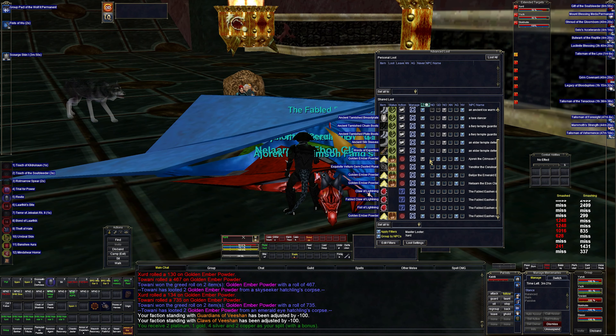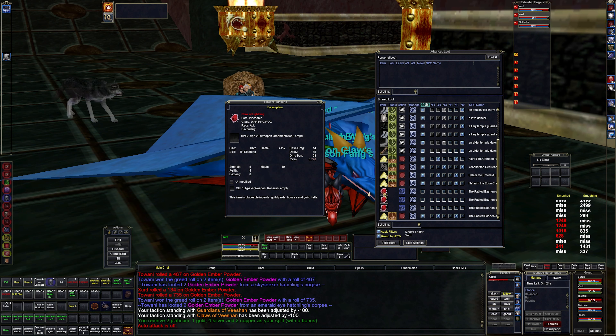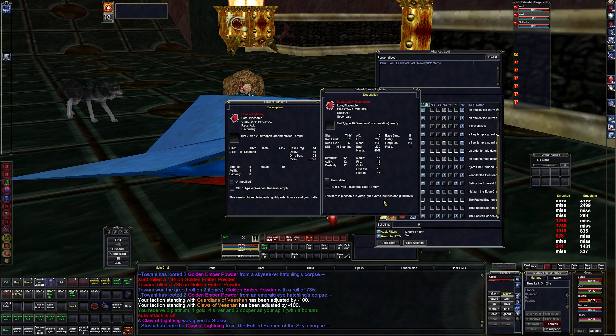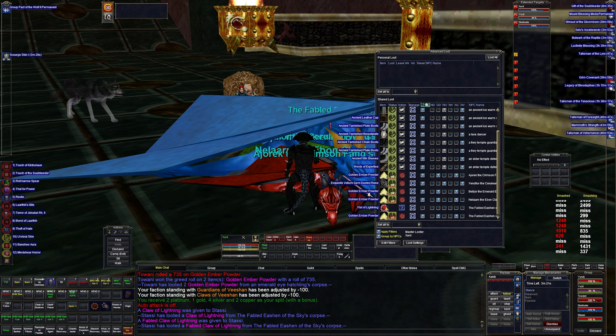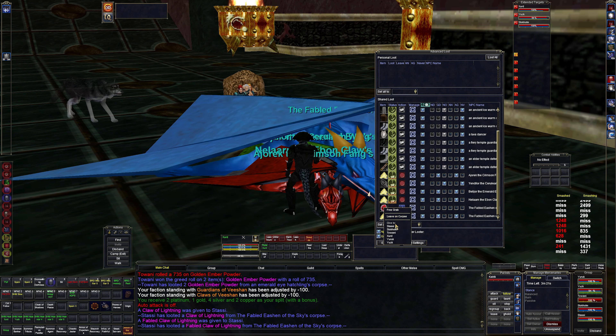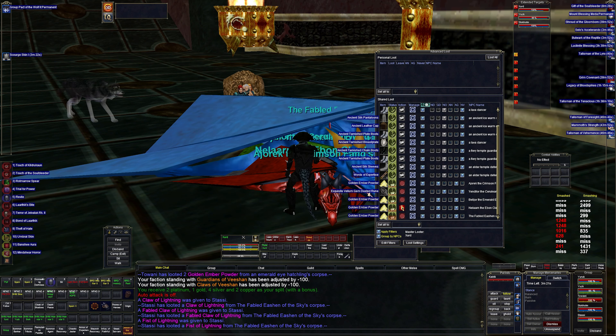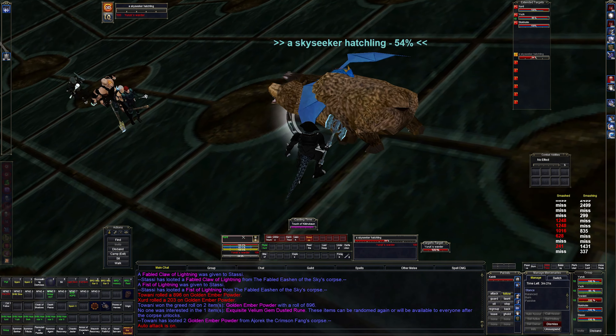Hopefully we can resist it. We got a Claw of Lightning, which is a really nice item. And then we got a Fabled Claw of Lightning, which is an even better item - 18/18. Level 63, so that's not even much harder than the normal one. And then we got a Fist of Lightning, which is another monk one, so that's pretty nice.